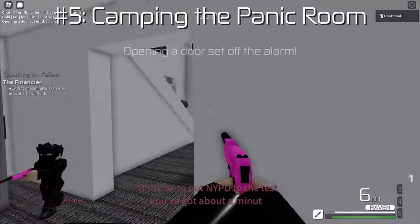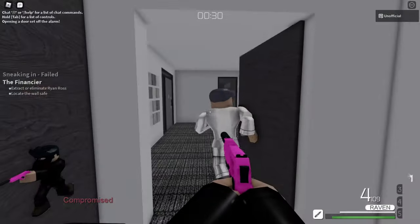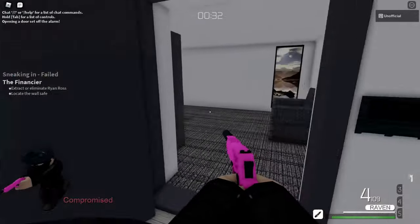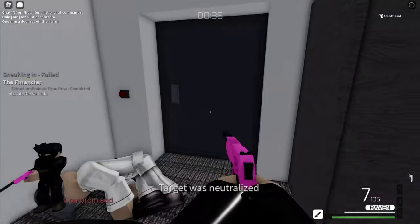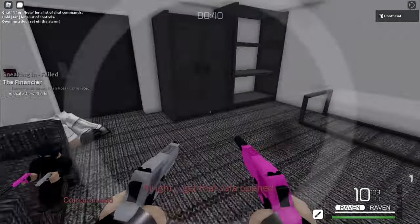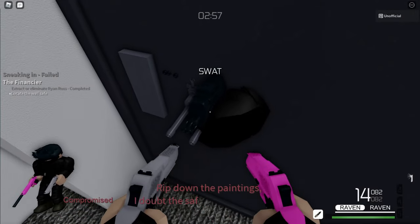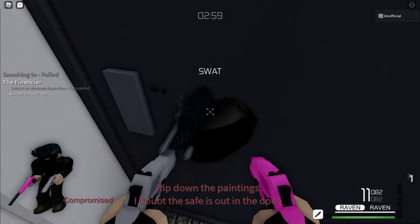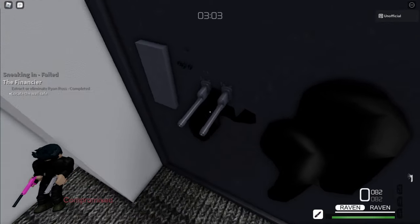Number five: camping in the panic room. The Finance Theater can be a bit annoying sometimes, but what if I told you there is the perfect camping spot? If you go into the panic room when the alarms go off, let Ryan close the door, and then kill Ryan, then you're 100% safe — there's no way for enemies to get inside. There is a minor inconvenience though, which is that you can't actually do the mission while you're in here.